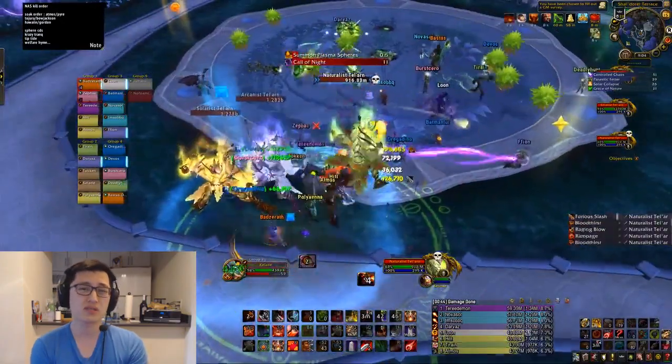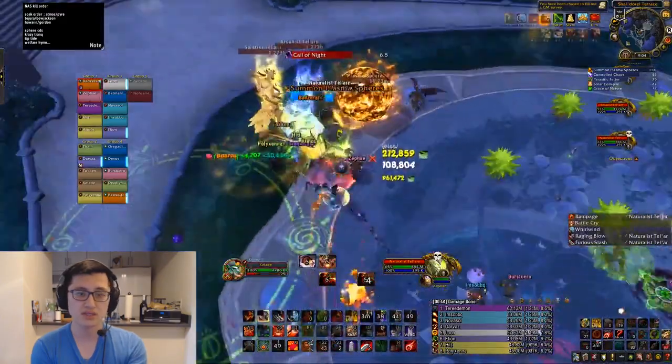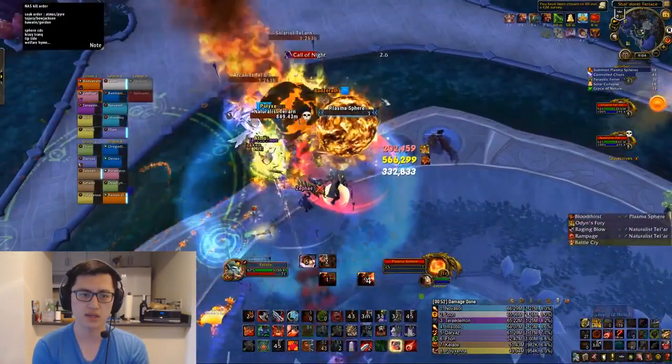The kill order that most guilds do is the Naturalist, Arcanist, and Solarist — so the order is just N-A-S, pretty much every guild does the same order.